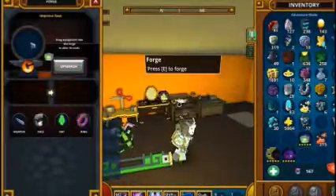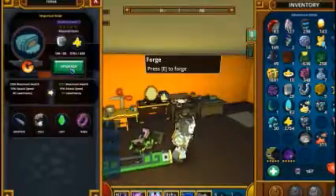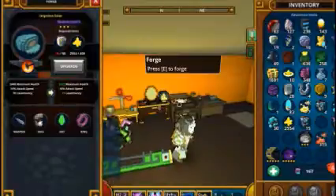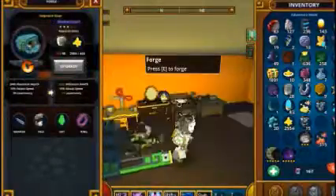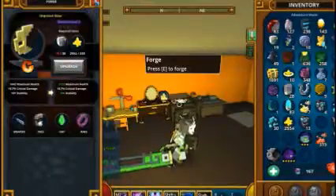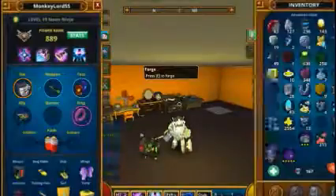I'll forge the hat — I can forge more, forge everything. Now I'm out of Eyes of Quipthulu. I'll forge the face piece too, but I'm out of Eyes of Quipthulu now.